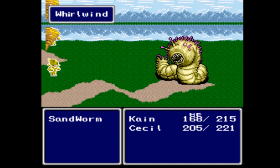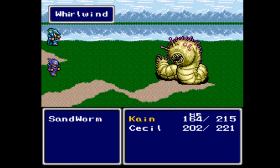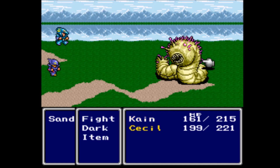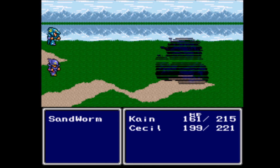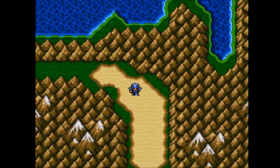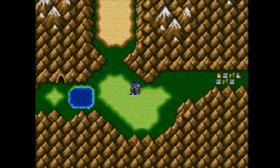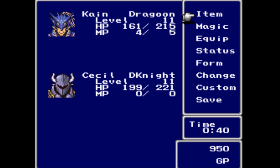We have a back attack with the Sandworm. With the Whirlwind, I was expecting that to deal the weak status ailment, which would bring us down to critical condition, but thankfully it didn't — it deals like no damage whatsoever. One thing about being in the back is that we are relegated to the back row, so that's going to reduce the damage we can inflict by half, but it also reduces the damage enemies can inflict to us by half, so that's rather nice.